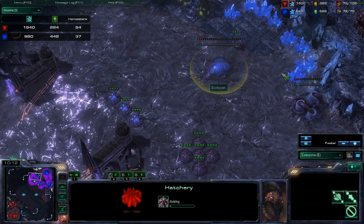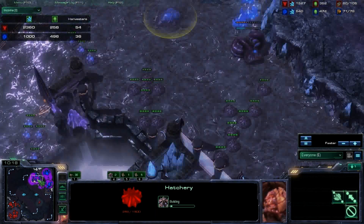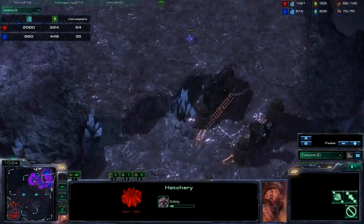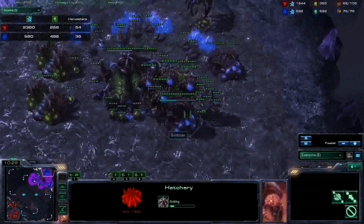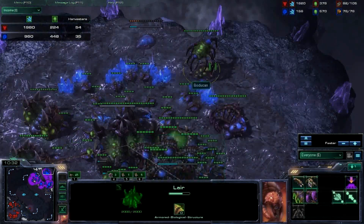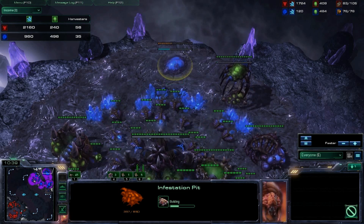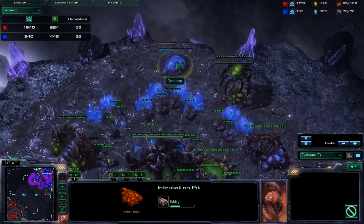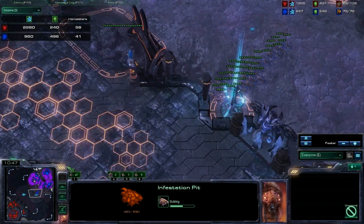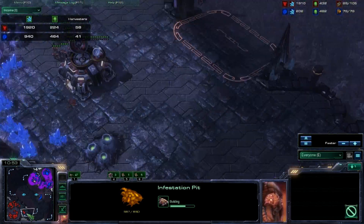This third hatch is basically for macro — building lots of Lings and Banelings, not for droning. He'll drone later, but for now it's just for Lings and Banelings. He's getting plus-one armor, plus-one damage — big part of this build. He's got his lair tech. He's going to get the zergling speed upgrade eventually. He's getting Infestation Pit. That's really early for this build — usually the Infestation Pit you get for 3-3 upgrades, and you just continue with this Ling-Bane aggression.